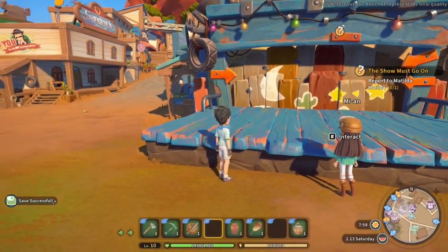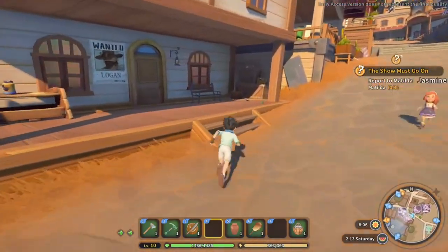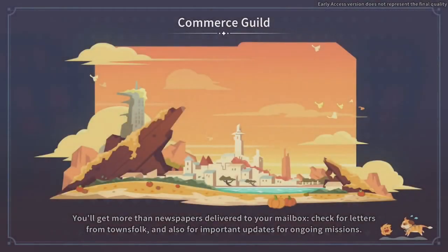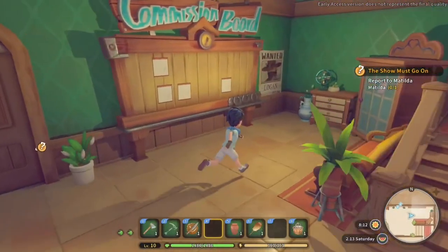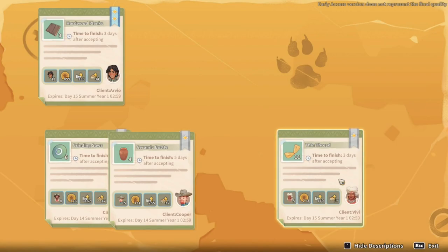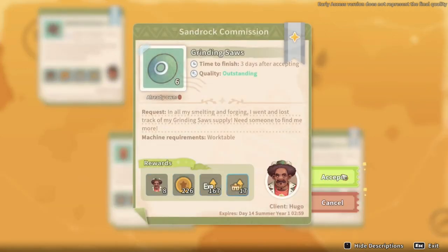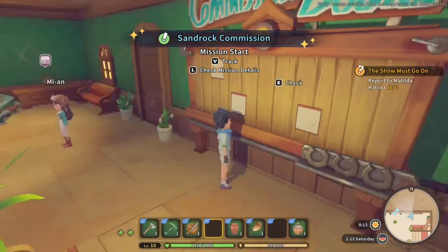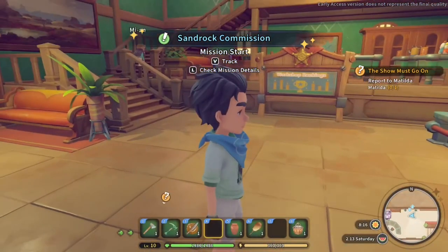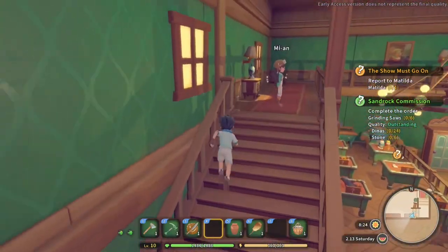Do you mind doing the honors and telling her we've finished? You're trying to sneak a higher place, aren't you? You want me to do the busy work while you go and do commissions! Speaking of which, let's grab one of those while we're running past. We'll go check on the research too — I thought I sped it up but maybe I didn't. Hardwood planks, grinding saw, ceramic, thin thread — I think we'll just go grinding saws.